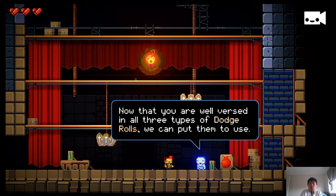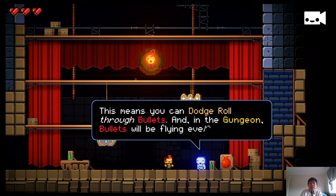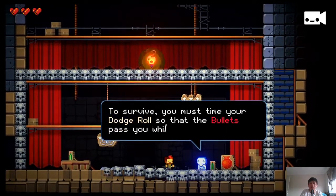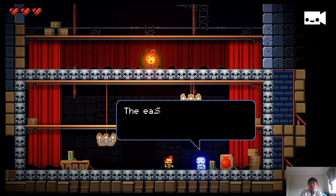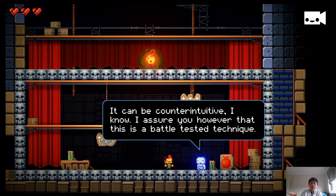Now that you're versed in all three types of dodge roll, you can put them to use. When you dodge roll, you are invulnerable until you hit the ground — this means you can dodge roll through bullets. The easiest way to time it is to roll towards the bullets, not away from them. If you jump vertically, the entire time you're in the air you have iframes, but it doesn't feel right if you've been playing Enter the Gungeon for years — it can be counterintuitive.